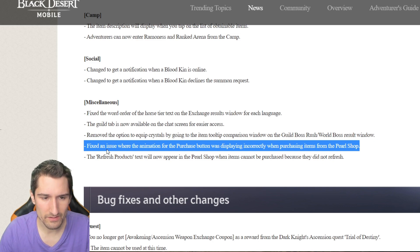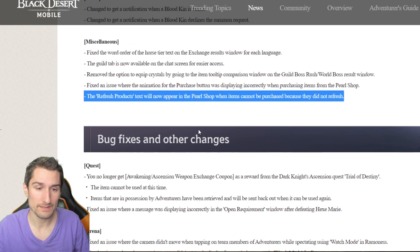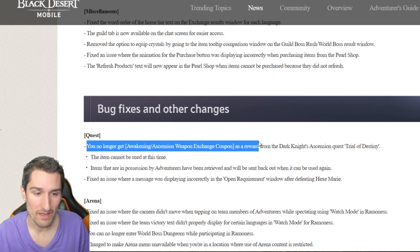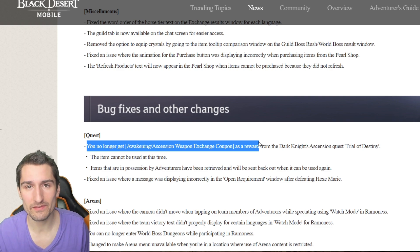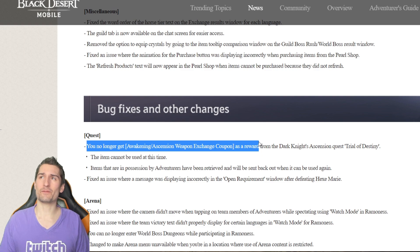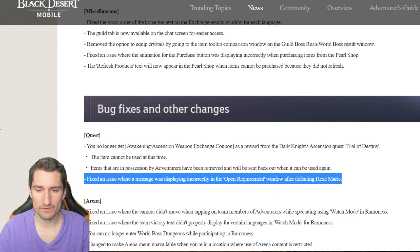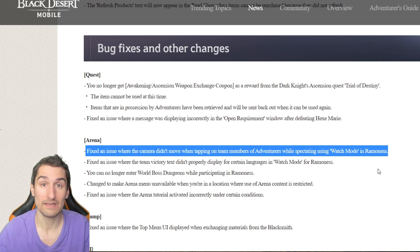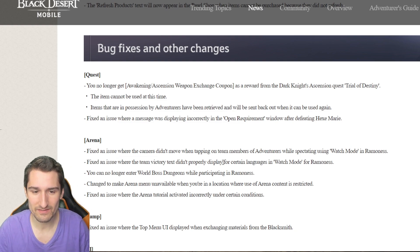They said they removed it so I guess it wasn't supposed to be there. Fixed an issue where the animation for the purchase button was displayed incorrectly when purchasing items from the pearl shop. The refresh products text will now appear in the pearl shop when items cannot be purchased because they did not refresh. Bug fixes: you will no longer get awakening ascension weapon exchange coupons as a reward from the Dark Knight's ascension quest. Items in possession by adventurers have been retrieved and will be sent back out when they can be used again — they've taken away our ability to farm more of them. Fixed an issue where a message was displaying incorrectly in the open requirement window after defeating Hex Marie and going to arena. Fixed an issue where the camera didn't move when tapping on team members while spectating using watch mode in Ramonis.